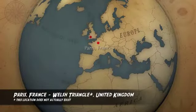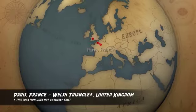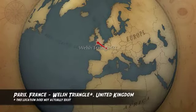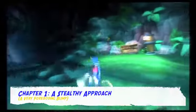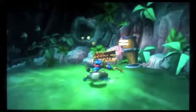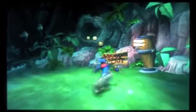As you can see, they're traveling from Paris, France to the Welsh Triangle in the United Kingdom — but of course this place does not exist. Here is our first level in the game: Stealthy Approach. It's a very good beginning level. It's not too easy, but it's not too hard, and you get a good sense of the game through the level.